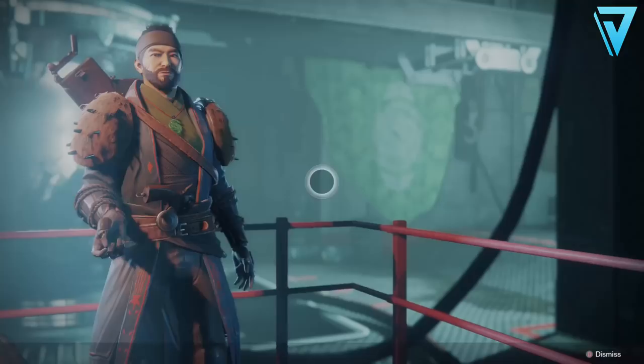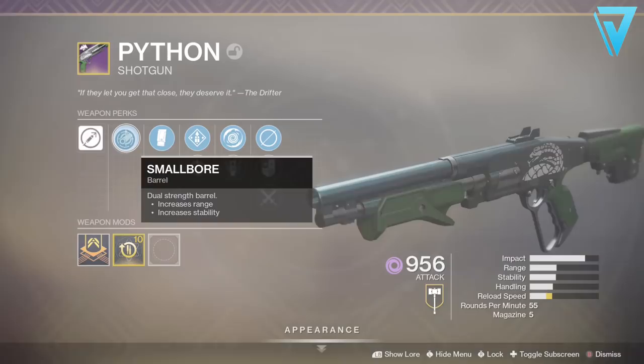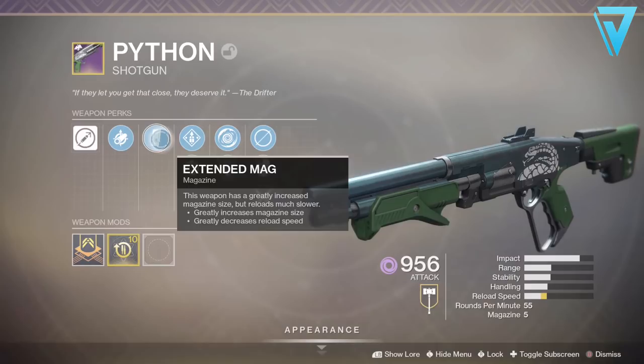It will most likely be the Infamy that'll be the final objective for you to complete this quest, but once you've completed that you are free to visit the Drifter and he'll have the Python waiting for you. So there we have it guys — that's how you can get the Gambit ritual weapon for this season, the Season of Dawn. I hope you found the hints and tips useful and can get this weapon as quickly as possible.